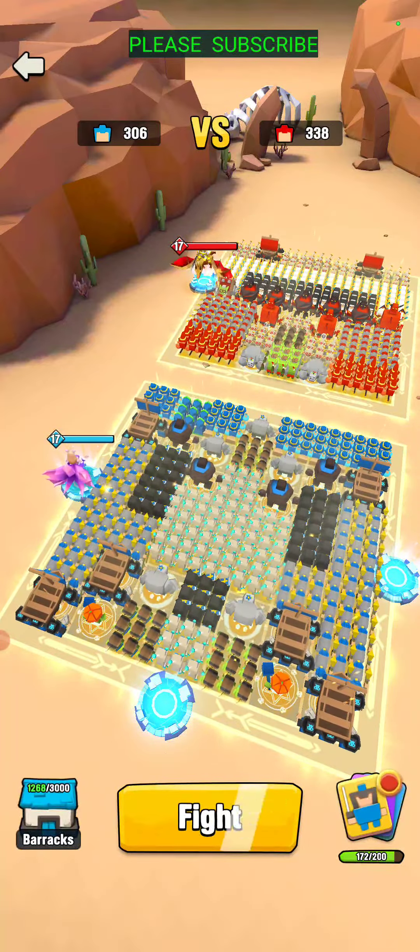Allie tends to nuke where the greatest population of troops are. From my understanding, she hits on the edge of her nuke. So if she's targeting someone — say there are a couple stone golems left — she doesn't hit right in the middle where the stone golem is; she hits where that stone golem is on the edge, then it goes towards the next greatest concentration of troops.